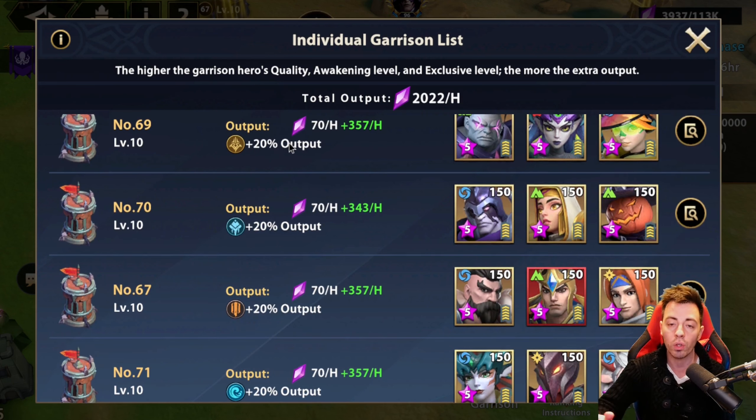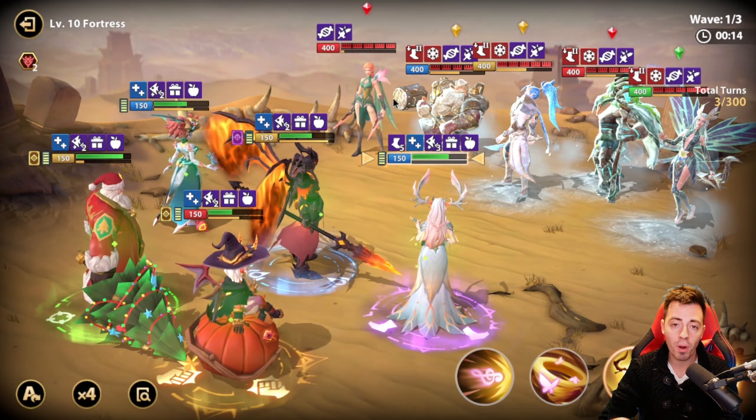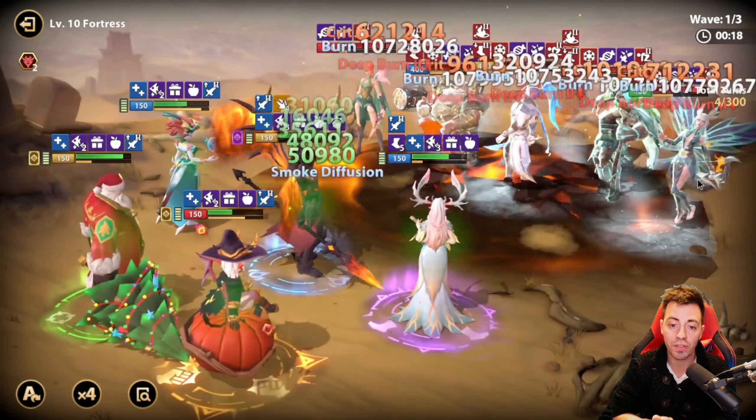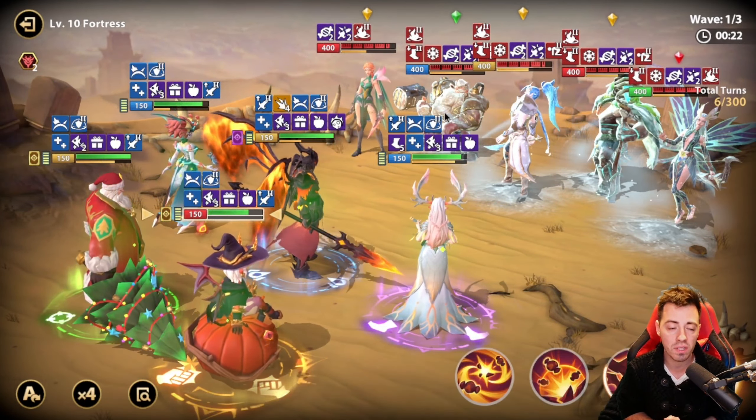I'm going to show you the four teams I am using and try to comment on them so you can see how they work and some details about each team. So let's start with the first one. This is probably the most efficient one. Inside of it you have Nicolas — this is the most efficient team because Nicolas is inside.